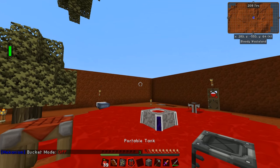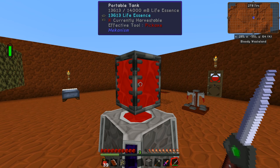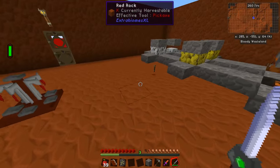You want to shift and M again to get rid of bucket mode, and then if we put it back, it works just fine. We'll set it back to output mode and get the blood going back into the blood altar.